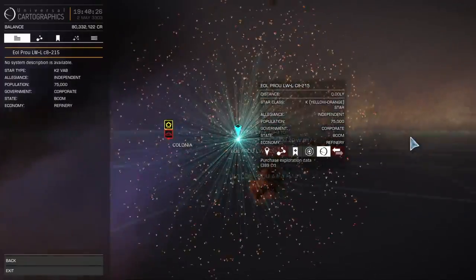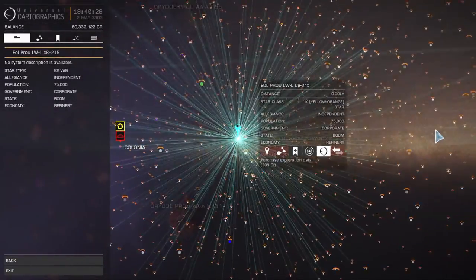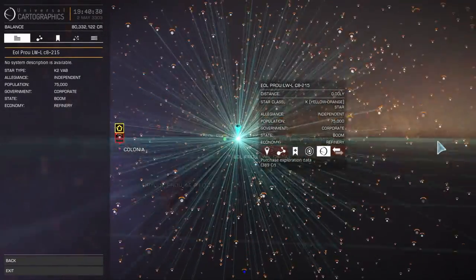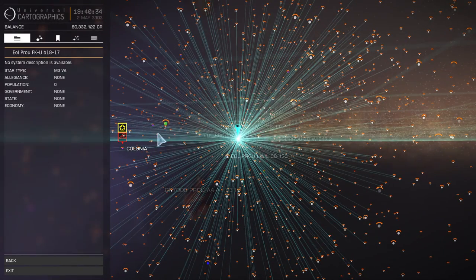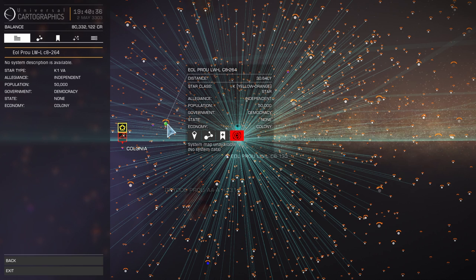You will note from the galaxy map here, in the immediate vicinity of Colonia, I have filtered by government type and this allows us to see the surrounding inhabited systems more clearly. There are more than I imagined. Let's visit a few and check them out.